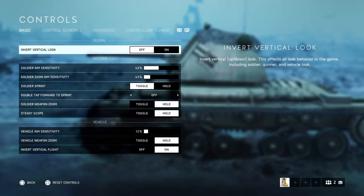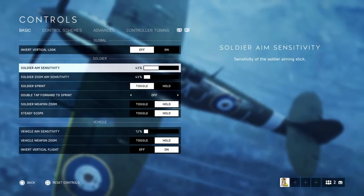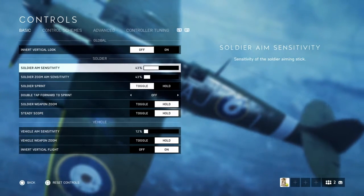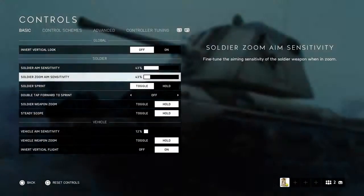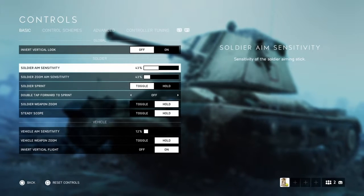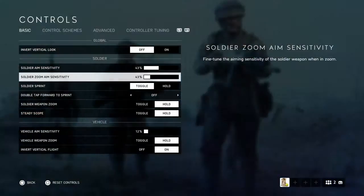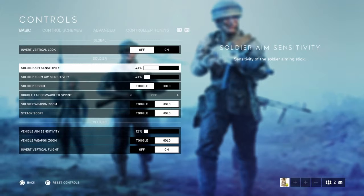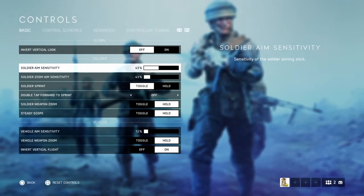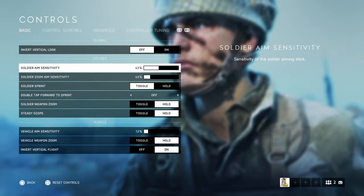Invert look is personal preference — I don't use it. Soldier aim sensitivity I have at 43, which is a weird number but it's comfortable. My soldier aim and zoom aim sensitivity are set the same, which helps a lot with muscle memory. I don't remember the default, but as a new player I recommend turning them down — somewhere between 30 and 60, or start at 50.